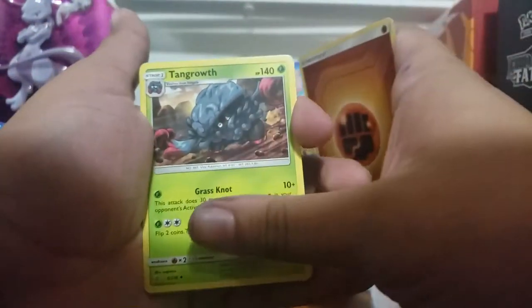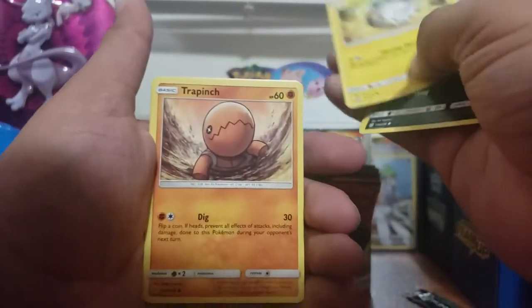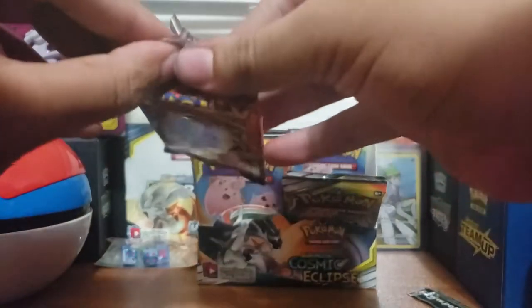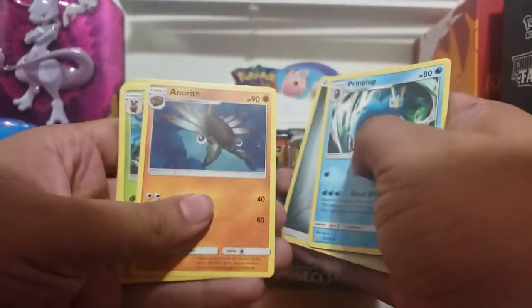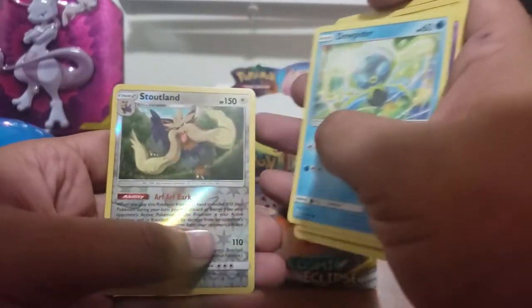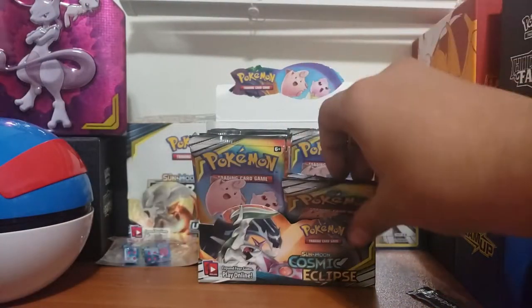Fighting energy, Tangrowth, Roserade, Piplup, Anorith — haven't seen that one — Wailmer, Ponyta, Togedemaru, Trapinch, Flabébé, Phantump reverse rare, and a Dragalge — cool looking card. Probably a stretch for time but I'll do my best to keep going at a reasonable pace. Steel energy, Piplup, another Kricketune, Rockruff, Dwebble, Teddiursa, Golett, Dewpider, Stoutland reverse rare, and a Trevenant. So far so good getting a lot of really great pulls and hits, but we gotta keep going.